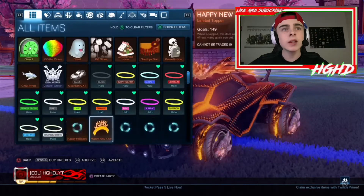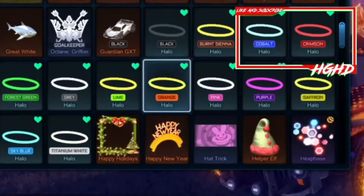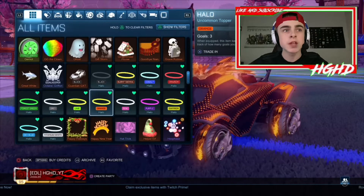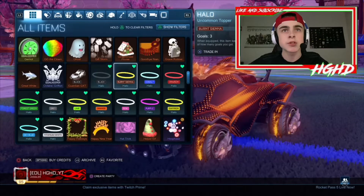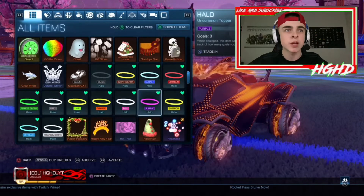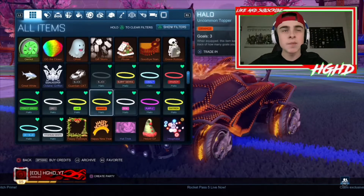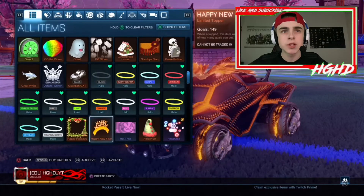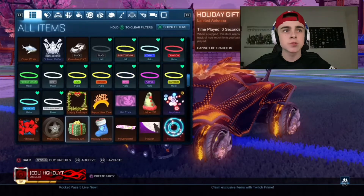I've got my first full set of any item - the Halos. I traded my Heatwave for this, along with some other stuff the guy gave me. I've got the full set: black, burnt sienna, cobalt, crimson, forest green, gray, lime, orange, pink, purple, saffron, sky blue, and titanium white. The rarest ones are probably black, crimson, and titanium white.